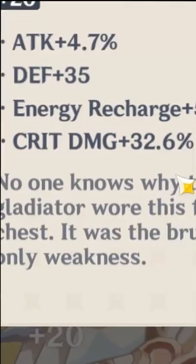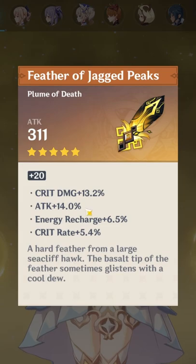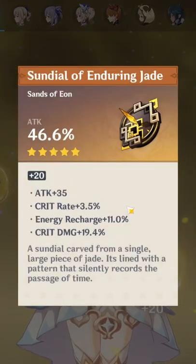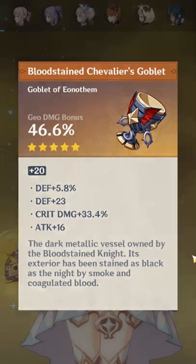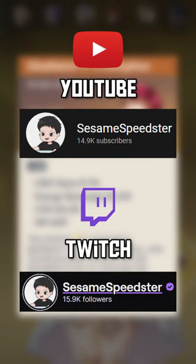Let's check it real quick. 32.6 crit damage — that's a lock right there. 13.2 crit damage, 14.0 attack. Over here we have attack sands, 19.4 crit damage. Geo cup, 33.4 crit damage — that is disgusting right there. Crit damage circlet, 9.7 crit rate and 10.4 energy recharge. I like it.